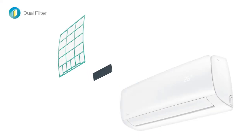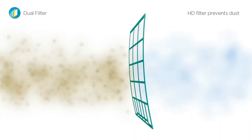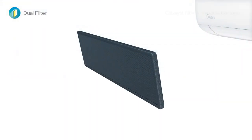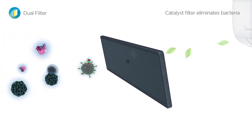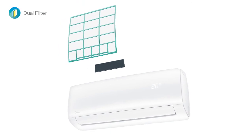Mission comes equipped with a dual filter. The HD filter prevents dust from coming through, while the catalyst filter eliminates bacteria. Double the filters, double the purification, giving you clean air all around.